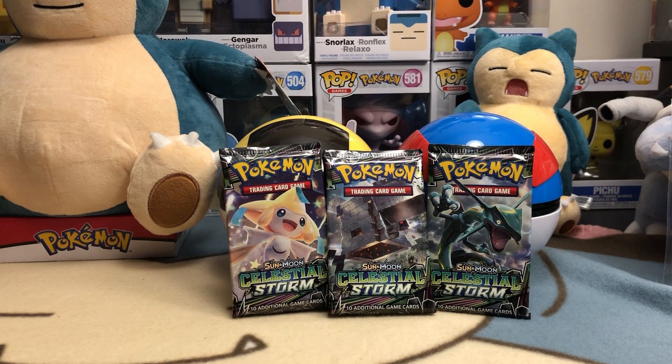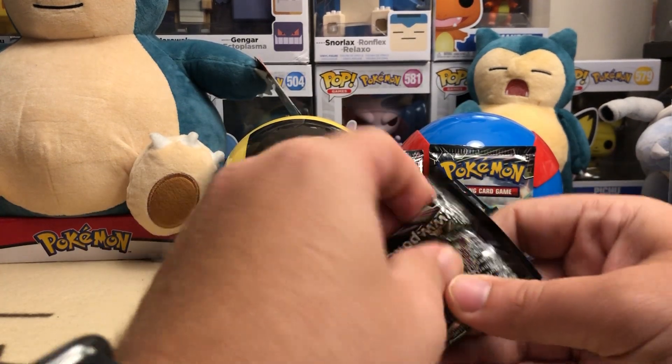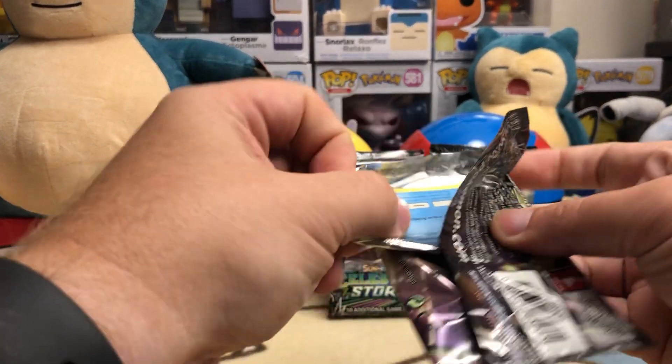What's up everybody, it's Rock Bottom Uncle back with another three-pack opening. Today we're going back to the well from our half booster box that we opened on Twitch last week. We're going Celestial Storm, three packs in this set. We're looking for that Rayquaza GX secret rare, Blaziken, Cyzor, Articuno Lycia full art, the rainbow energy, the acrobike, gold card — any of those would be amazing.